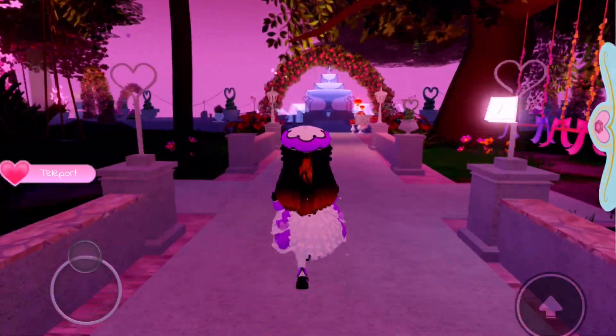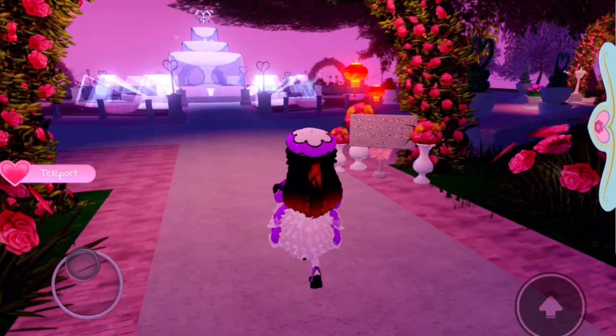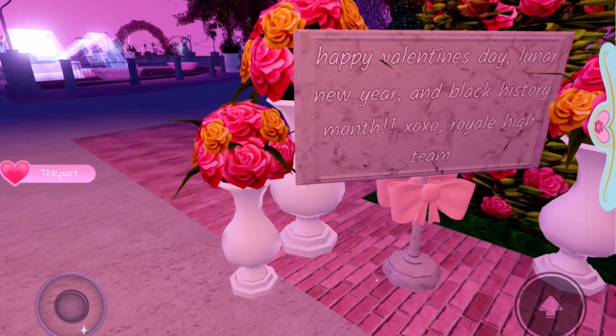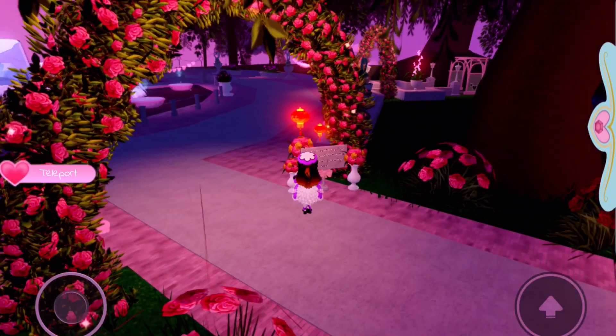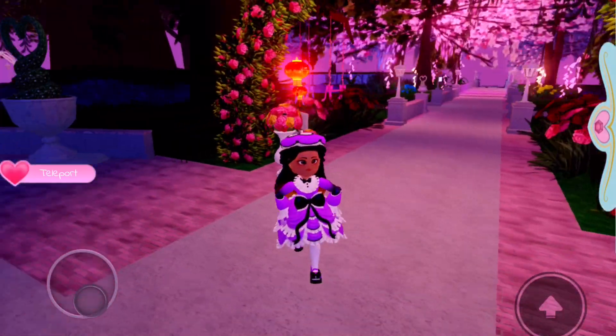If we go through here, you can see there's this archway leading to the main area where the fountain is. It says Happy Valentine's Day, Lunar New Year, and Black History Month — XOXO, Royal High Team. This looks so cute, I love this so much.